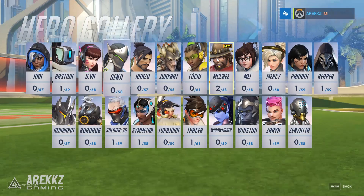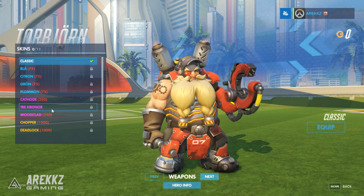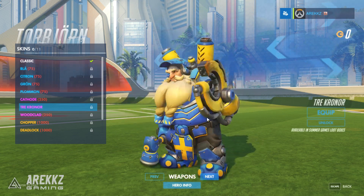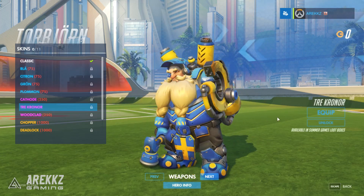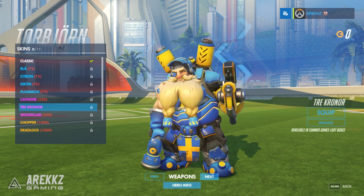Torbjorn also has a skin — the Kronor or Tricronor — his representative colors of blue and yellow. Do bear in mind that without being an ultra-rare skin, it's not going to be quite as drastic as Zarya, Tracer, and Lucio, but it's still pretty cool.